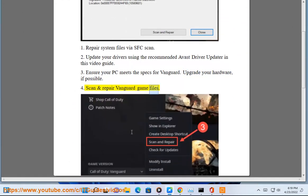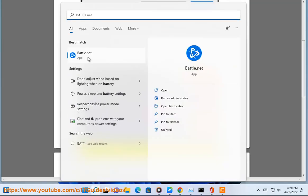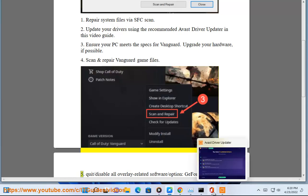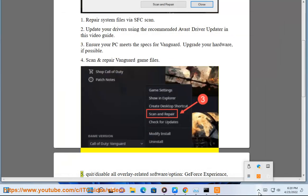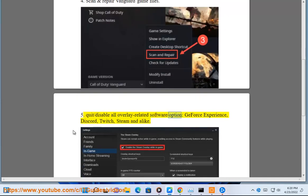Step 5: Scan and repair Vanguard game files. Step 6: Quit and disable all overlay-related software.